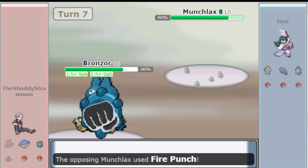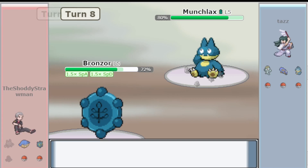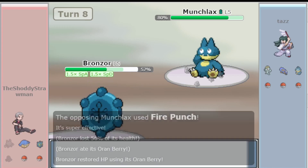Instead, the most popular item is Oran Berry, which restores 10 HP — around 30-50% for most Pokemon in the tier. This means that the team styles are either Offense or Hyper-Offense.